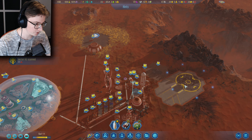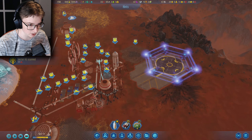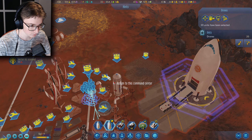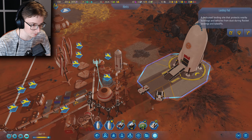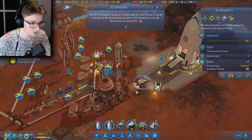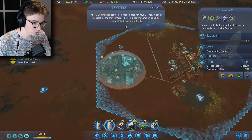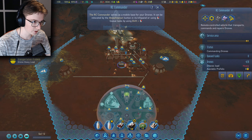They're working — everybody is now connected to this RC commander. That's why this commander is nice to have; it's like an extension of your drone reach. Let's place this one — boom, bam.